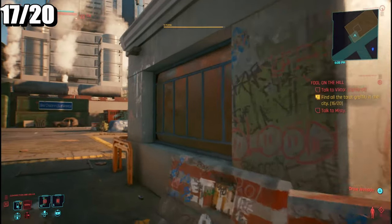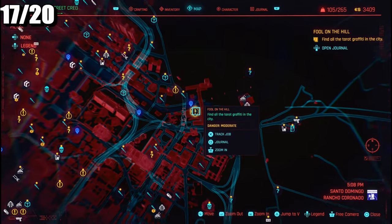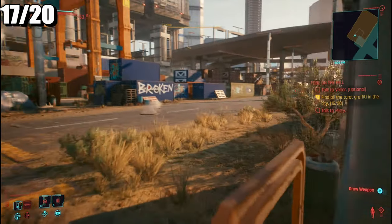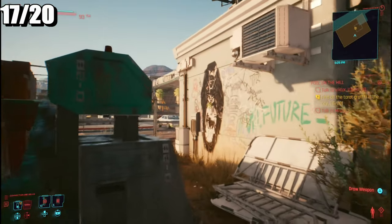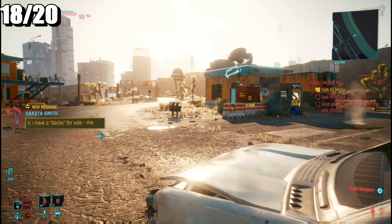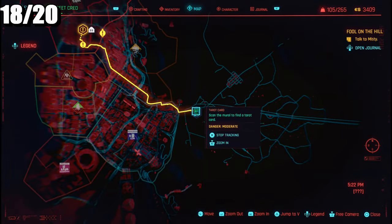The seventeenth one is in this particular area — we're still in Santo Domingo. There was the location and all I had to do was come all the way around and scan it. The card is 'Strength.'